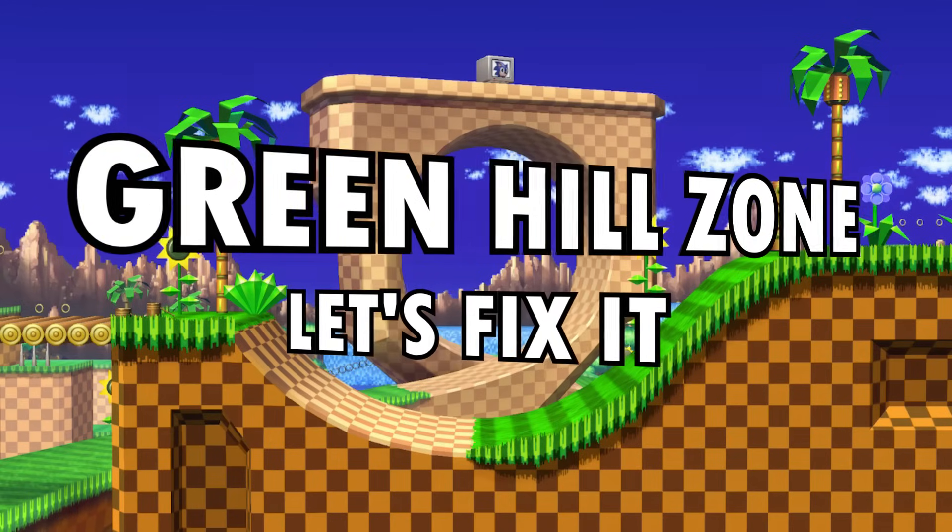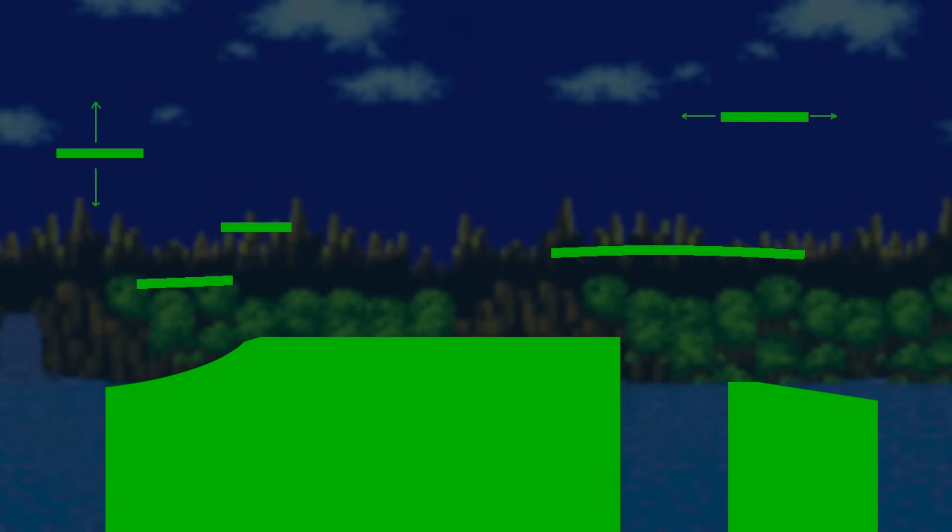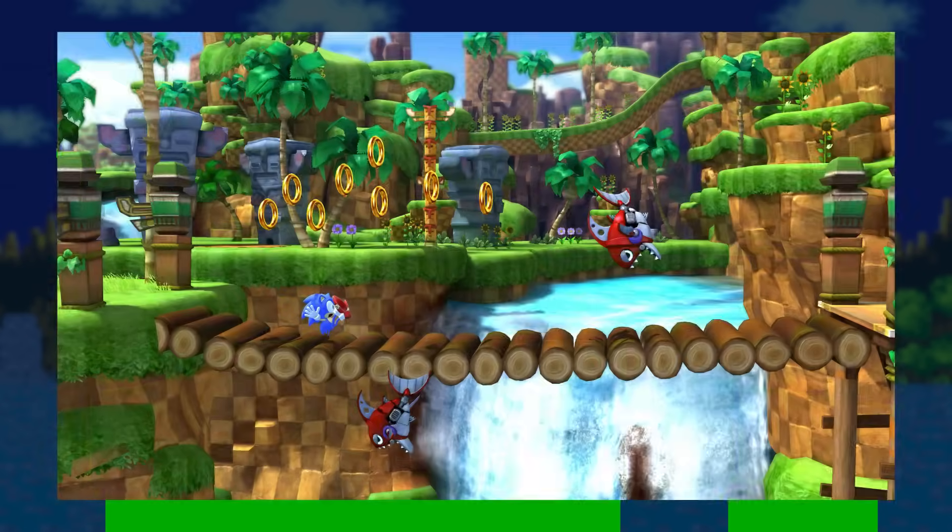Fixing Green Hill Zone. Don't worry guys, I got this. The bowl design is fundamentally flawed — throw it in the trash. We need to give it ledges, some balance, some real places to fight, and a little hint of riskiness. A little gap can go a long way. And aesthetically, let's take inspiration from Sonic Generations. Let's make it look like that.